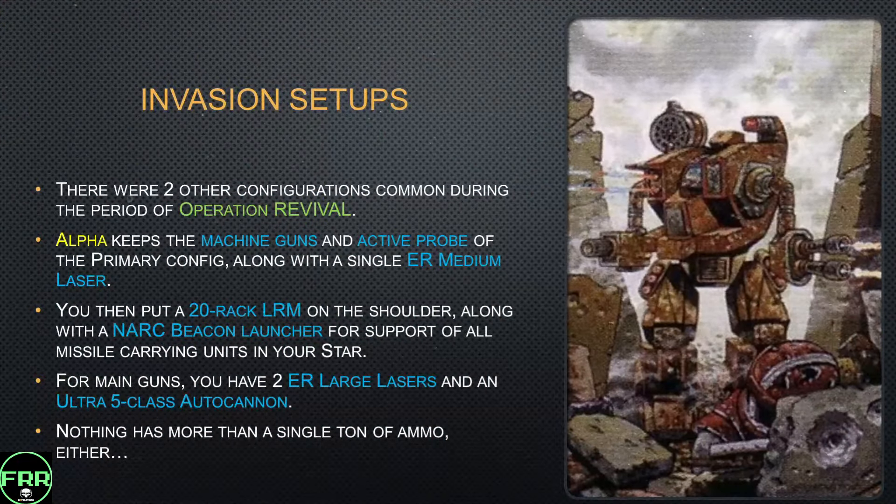There were two other standard configurations fairly common during Operation Revival. Alpha kept the machine gun and active probe, as well as one of the ER medium lasers from the Prime. The rest is still utterly mad — you have a 20-rack LRM on the shoulder with a NARC missile beacon to help allies with their missiles if necessary. For your main guns, you have a pair of ER large lasers, which are very good Clan large lasers giving great bang for your buck, and an Ultra AC/5 with barely enough ammo to make it count. It's an L-Bringer — move some pods around and it might be better than what you see here.